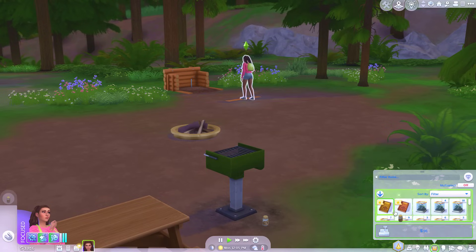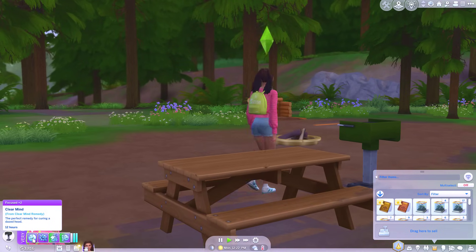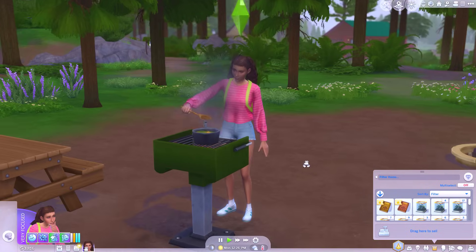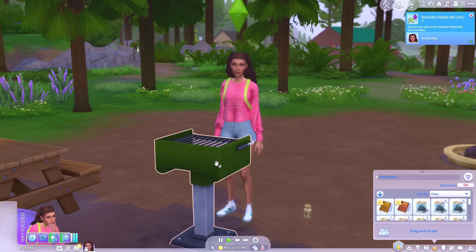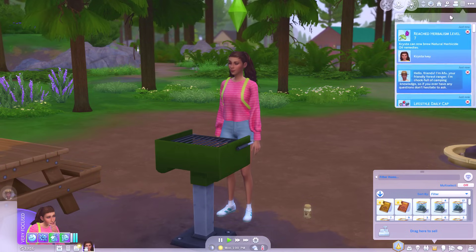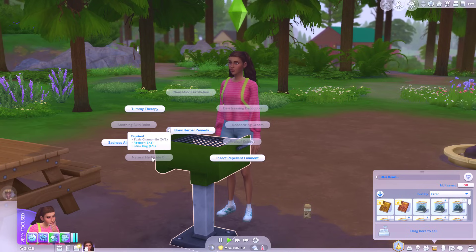Let's see what we can brew. Clear mind — we could do that one. Even with all the stuff though, there are still several I cannot do. I should have got strawberry when I was at home — that's annoying. I'm just going to get her to brew a load of stuff. Let's drink the clear mind one — the perfect remedy for curing a dazed head. So when a Sim gets a dazed mood buff, I can give them that. Herbalism level 7! We can now brew natural herbicide oil remedies. But I need toxic chamomile — I've used it all up.